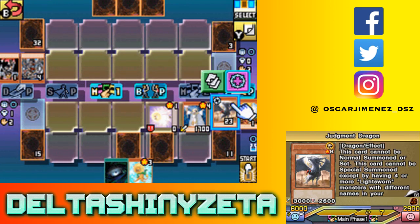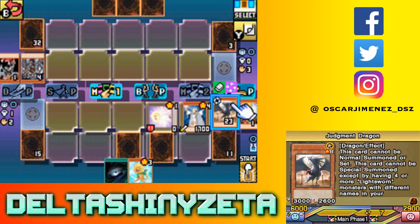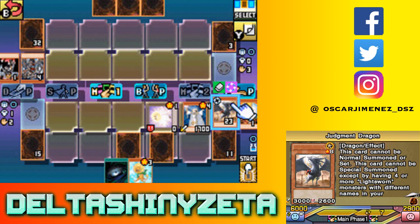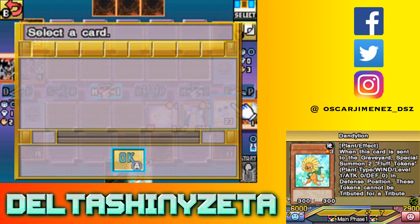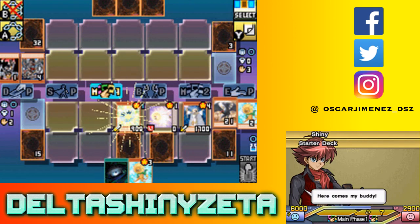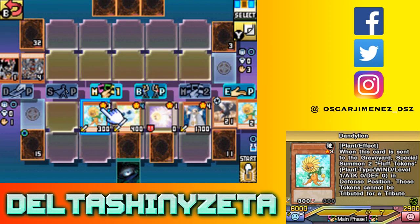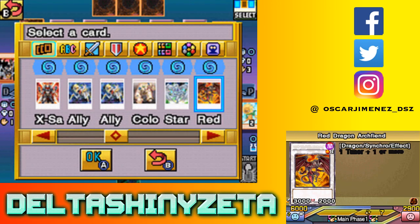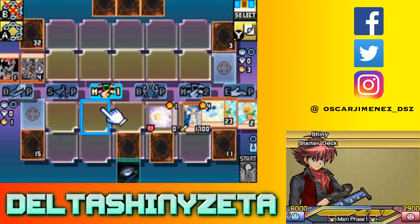There's another Dandelion. Over here I do have a graveyard effect. I can go ahead and bring out Spore by banishing Dandelion from the graveyard. And I'm gonna go ahead and normal summon Lila. I'm gonna go into a Level 7 - usually I go with Lightning Warrior, but this time I'll go ahead and do Black Rose Dragon.